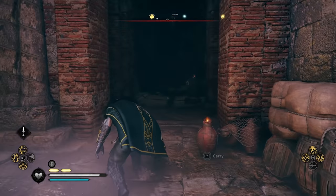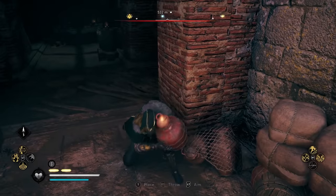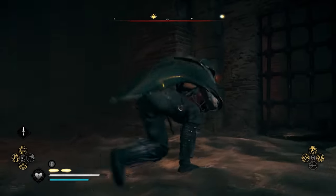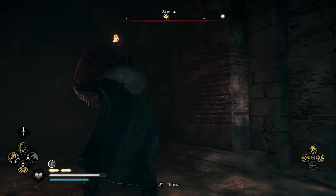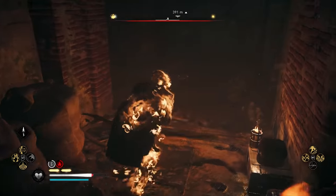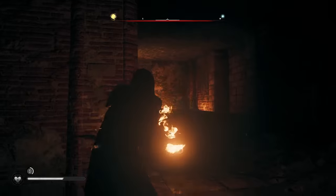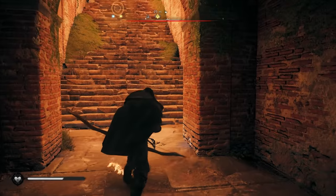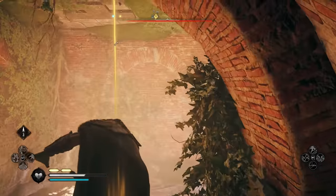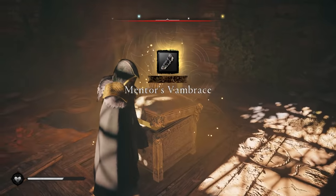Now there are a couple things we're going to need to do. First and foremost, at the end of this we've got to break that and pick up this Raheel. Slide through this, and there's going to be a wall that we need to chuck this at. Of course we're on fire — that's frustrating when that happens, but at least it's lighting the way. And then right on the other side of this, our next piece of armor: the Mentor's Vambrace.